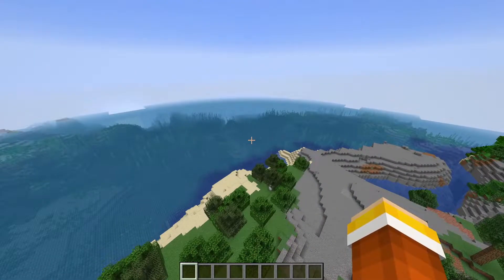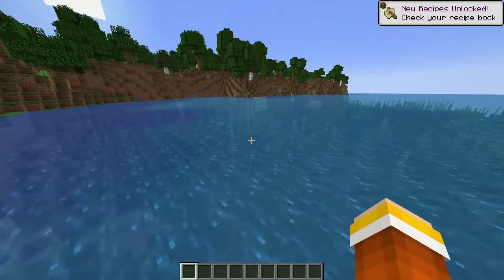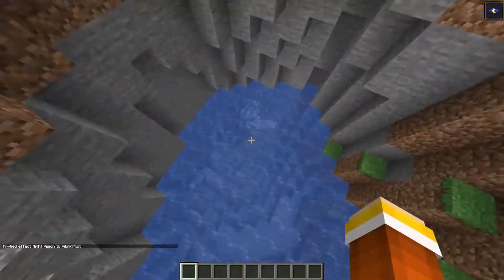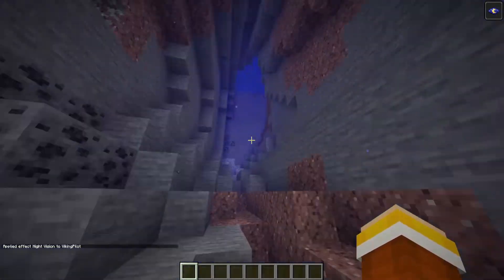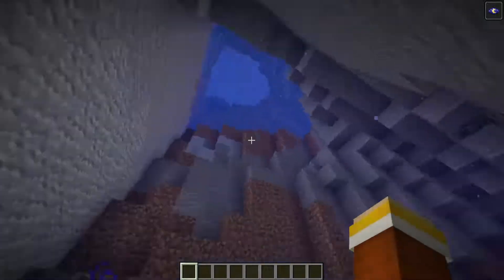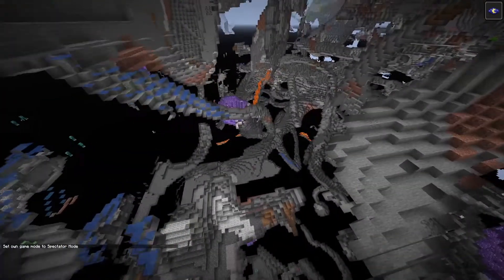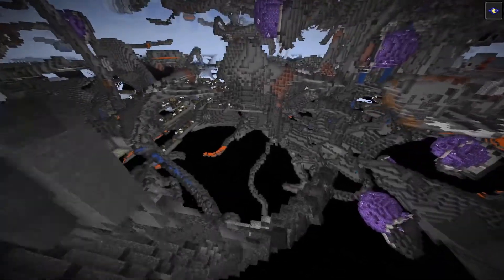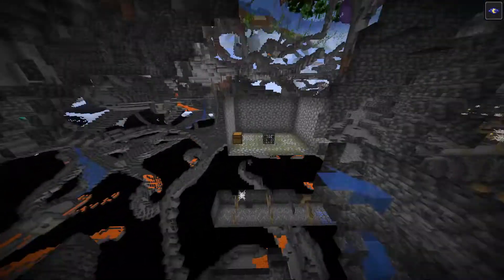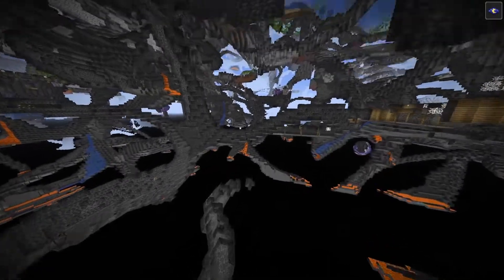Here we are in the new 1.18 update. Let me find something cool — there's a puffer fish, wait, that's not new. I gave myself some night vision. We're gonna go into spectator mode. I have not played any snapshots of this update, so this is all 100% new to me. There's a dungeon — holy cow, this is insane the amount of stuff. I wonder if we can find any of the special caves.